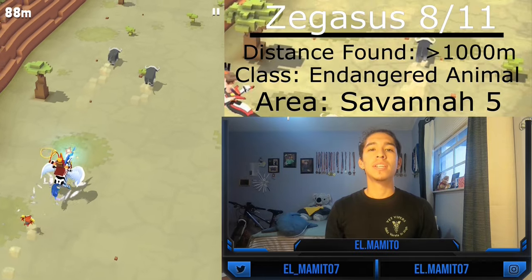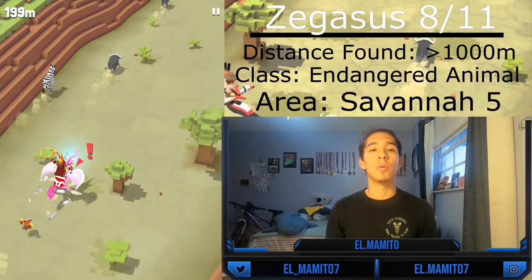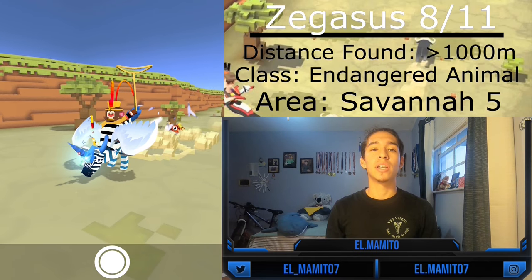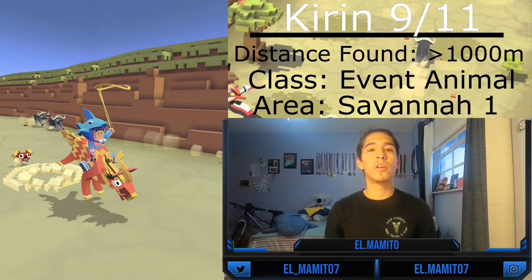The eighth zebra is the Zegasus, and its chance of appearing to mate is extremely low since it's an endangered and tier 5 animal. It will appear on a certain day, but very rarely, and never before 1,000 meters. The Kirin is the ninth zebra and is an event animal.